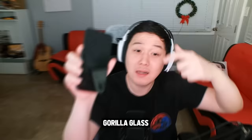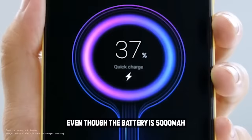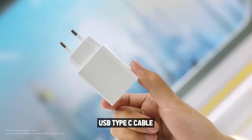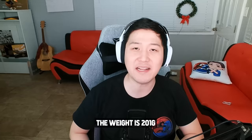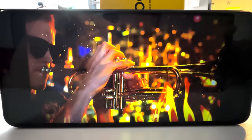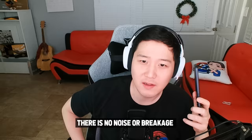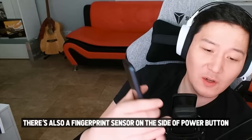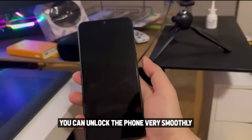Gorilla Glass! It's designed like leather on the back side, and it's very light even though the battery is 5000mAh. USB Type-C cable, 15MP AI triple main camera. The weight is 201g. The display quality looks good compared to the price. There is a speaker on the bottom and the sound is loud and clear, with no noise. There is also a fingerprint sensor on the side of the power button — super fast and sensitive. You can unlock the phone very smoothly.